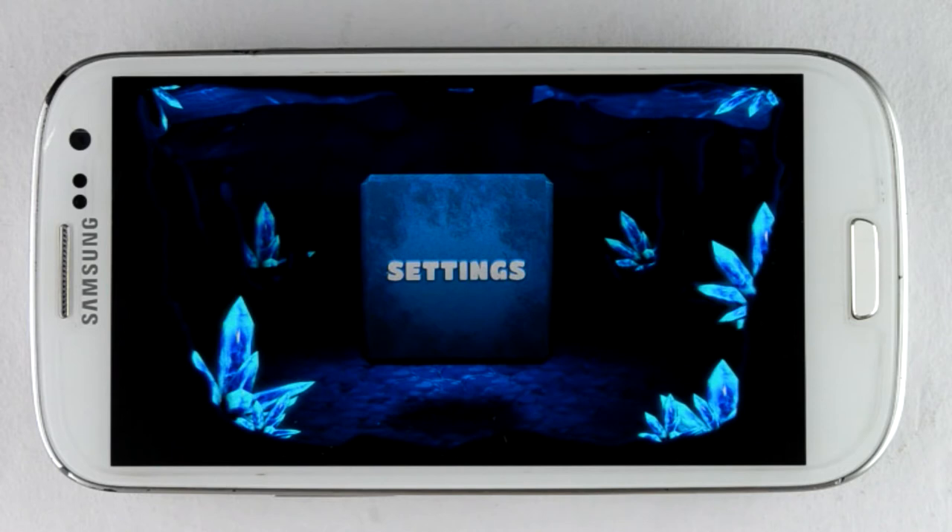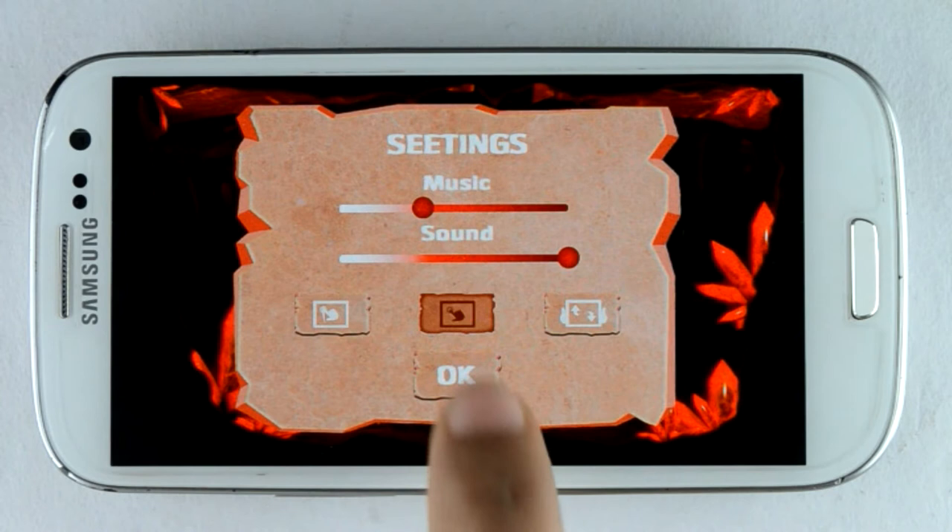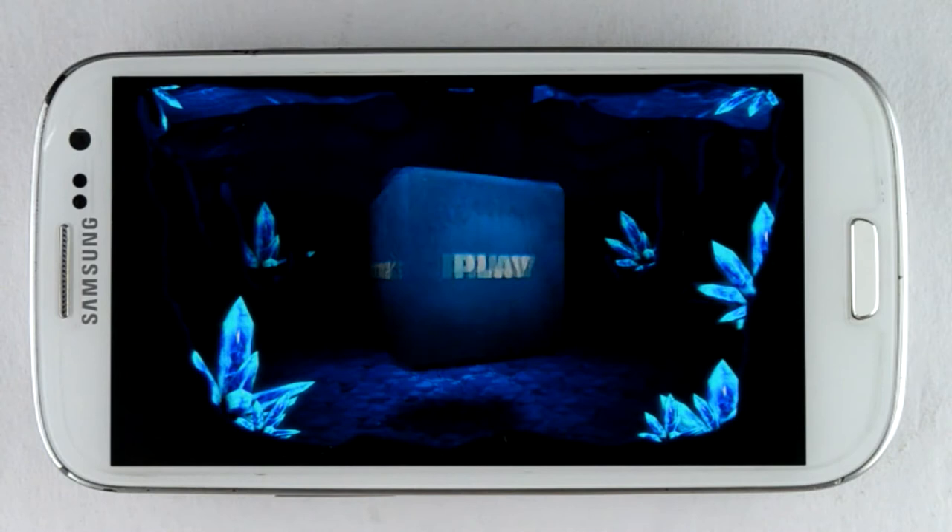Here are the settings. You can manage your music and sound volume from here. The most important feature of the gameplay settings is how you want to play the game — by swiping, by tapping, or balancing. I'm choosing the tap option.